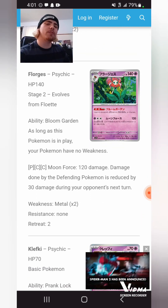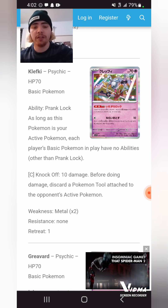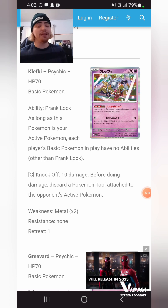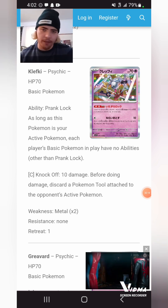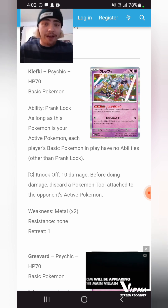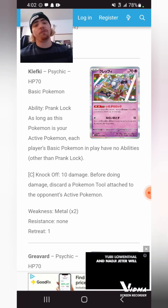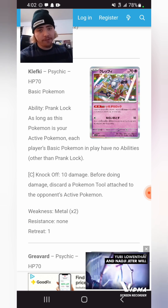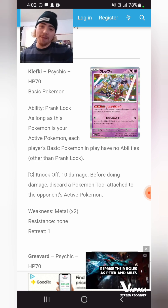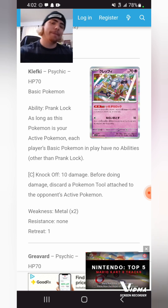Flittle has an ability where as long as this Pokemon isn't in play, your Pokemon have no weakness — pretty interesting, you could Dream Ball it out. Klefki: as long as this Pokemon is in your Active spot, each player's basic Pokemon have no abilities. It's exactly like Wobbuffet's Bide Barricade — limited to basic Pokemon though, which I think is extremely fair. Basic Pokemon abilities are absolutely nuts right now and need to be slowed down. Having Klefki is very healthy for the game. However, I do hate the card itself because if I play against it I'm going to be mad. It can be a Fog Crystal target.